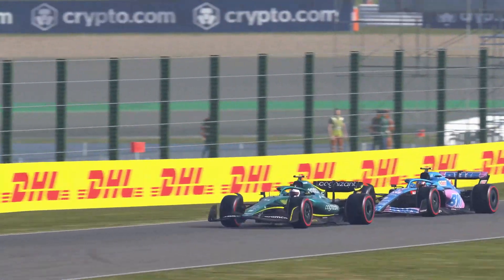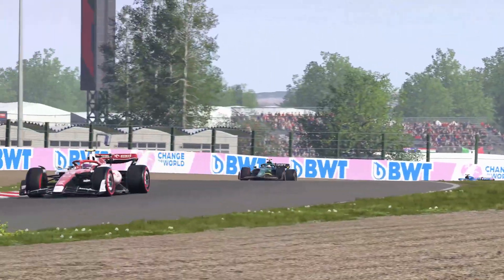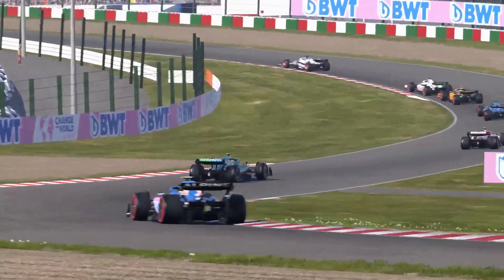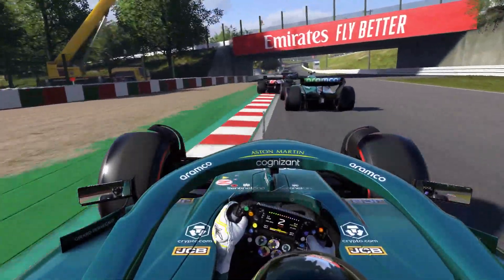One last thing to keep in mind is that not every corner is an overtaking zone. On some circuits, there are long corner sequences where it's hard for a car to get alongside, so you won't need to worry so much about defending into these. Instead, try to take them as quickly as possible and pull a gap to the car behind, so that they can't attempt an overtake into the next big braking zone.